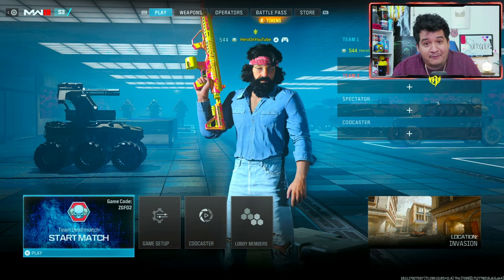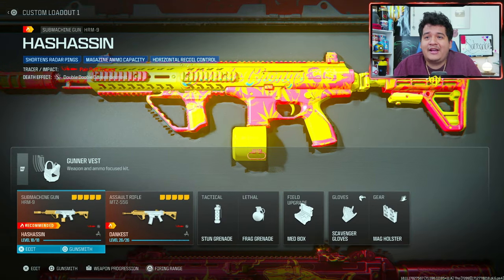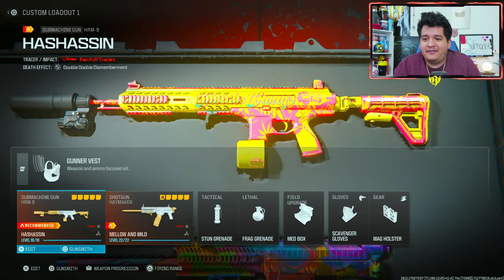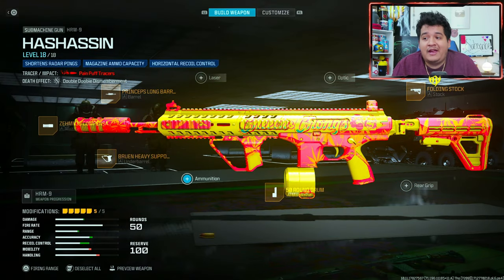Sorry to anybody that didn't get the bundle early, but I'm still going to show you guys how the effects are. So here we've got the Hash Assassin HRM9, the Dankest MTZ-556, and the Mellow and Mild Haymaker. You can change any of the attachments on the HRM9 except for the ammunition if you want to keep the tracers. If you change the ammunition or add an ammunition, you're going to lose the tracer — so don't mess with the ammunition, mess with everything else.